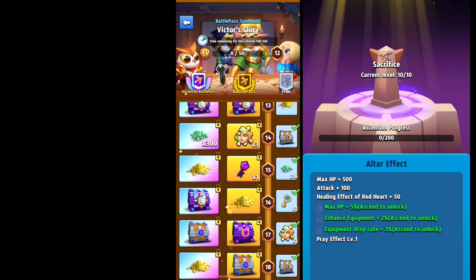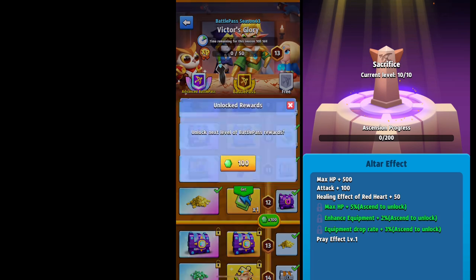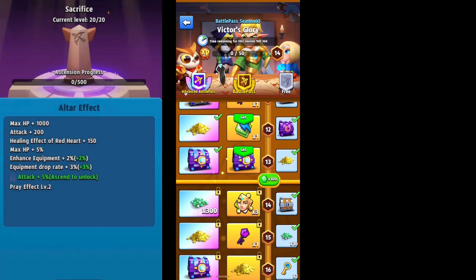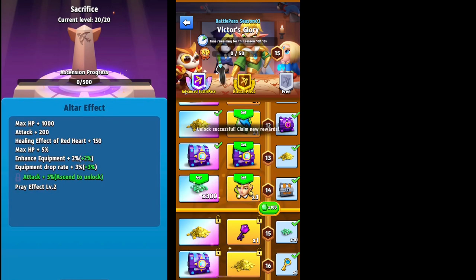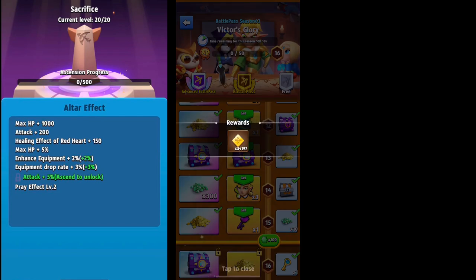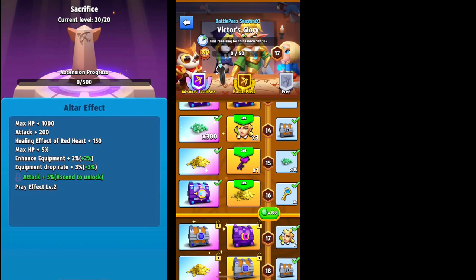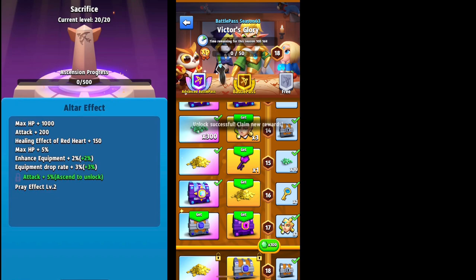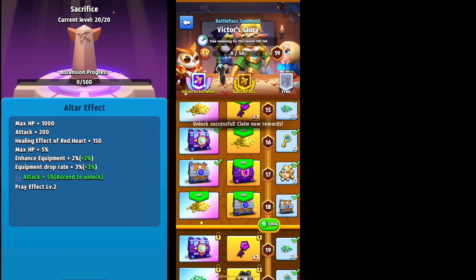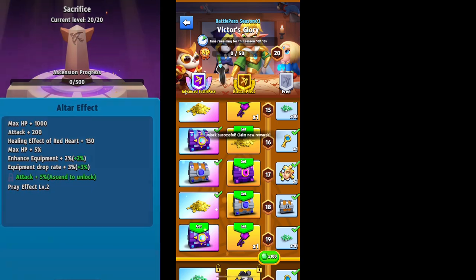Taking the altar to level two will give us max HP increase, enhanced equipment increase — which is now working, it was bugged at first — and equipment drop rate increase. Going from level two to level three you get even more enhanced equipment, equipment drop rate increase, and attack plus five percent, along with all the other bonuses. The pray effect goes up too, and your max HP and attack will go up small amounts every time you level — at level 11 and 12 it's actually 20 bloodstones you're going to need.